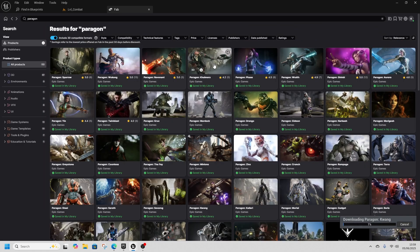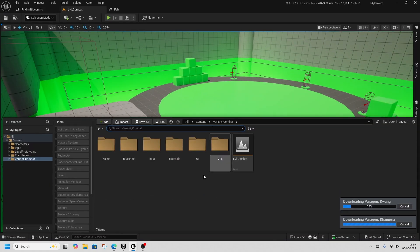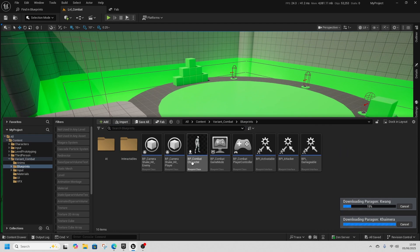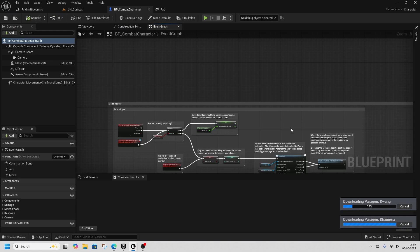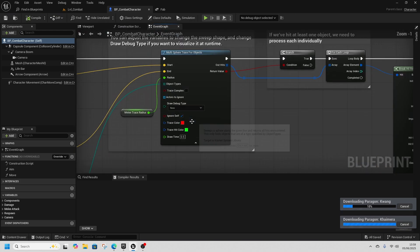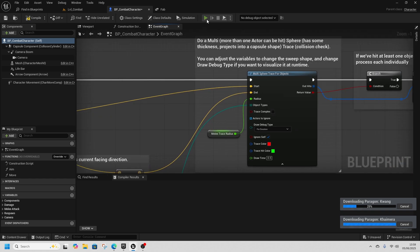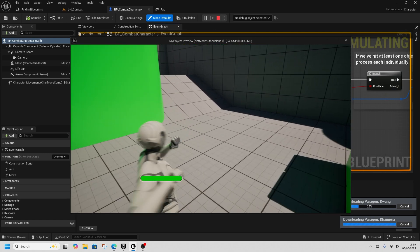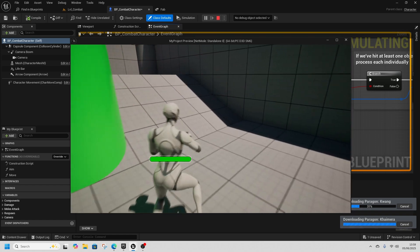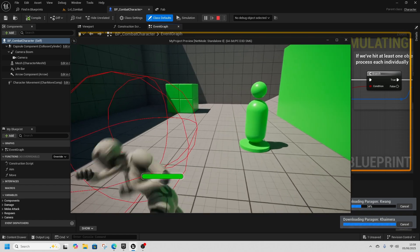We'll get Kwang — 5.5 is fine — and add it to the project. Then we'll get the camera back in the level, go to Blueprints, and open BP Combat Character. We'll draw out the debug type so you can see what I mean. On Event Do Attack Trace, this attack trace is just shooting a line from one place to another.